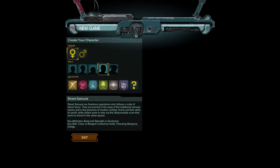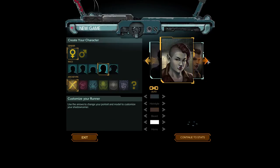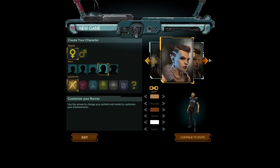And a class. Shall we do a street samurai or something else? I remember physical adept being really complicated back in Deadman Switch at least. Maybe they fixed that. We played a decker in that, so maybe let's do something more street samurai. I really like that! There's like a subtle difference — she's got some cybernetics going on, although I do like that fur lining over there.